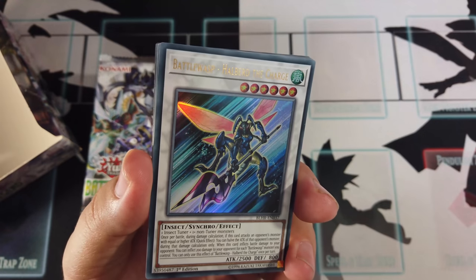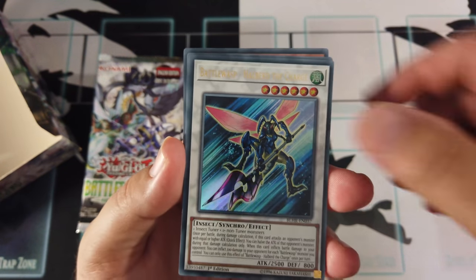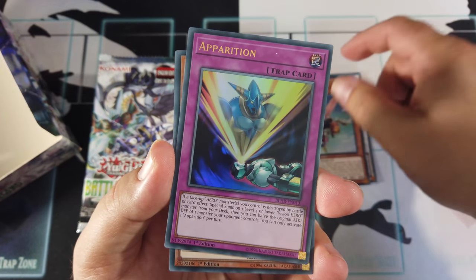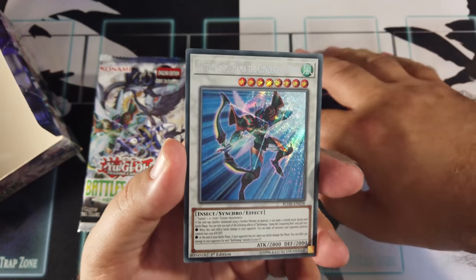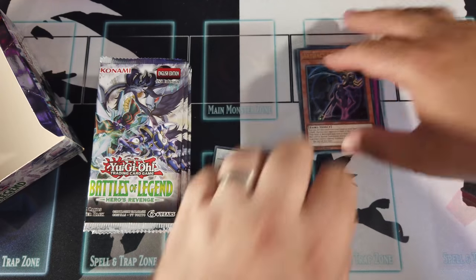It's Battle Wasp Halberd the Charge, Battle Wasp Sting the Poison, Apparition, Artifact Scythe — that's quite nice — and Battle Wasp Hammer the Conquering Blow. Do a video by yourself and you get everything wrong — jeez.